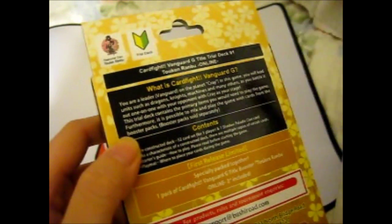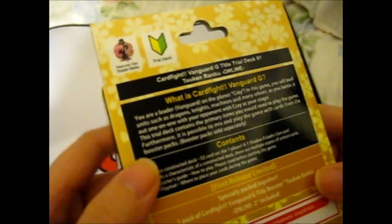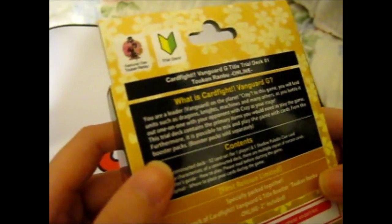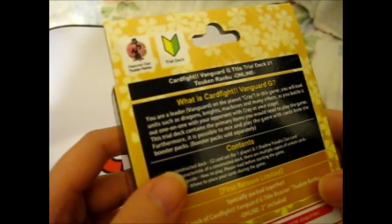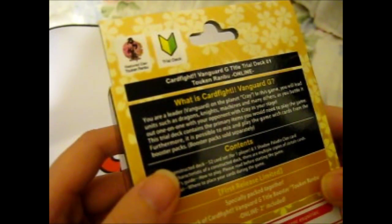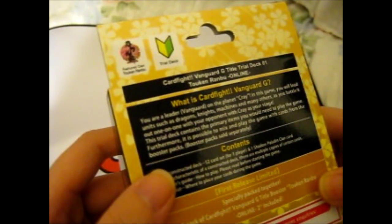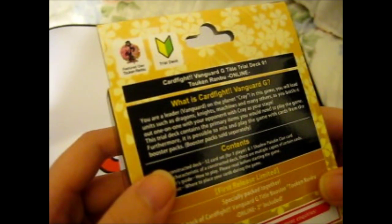What is Cardfight Vanguard G? You are a leader, Vanguard, on the planet Cray. In this game you will lead units such as dragons, knights, machines, and many others as you battle it out one-on-one with your opponent, with Cray as your stage. This trial deck contains the primary items you would need to play the game, and it is possible to mix and play with cards from booster packs — booster packs sold separately.